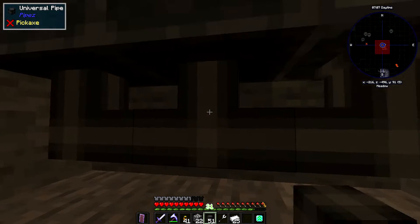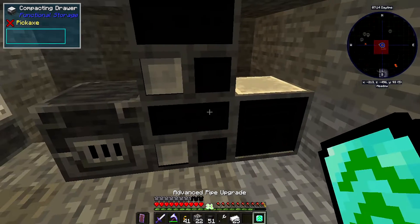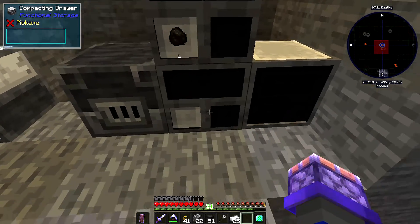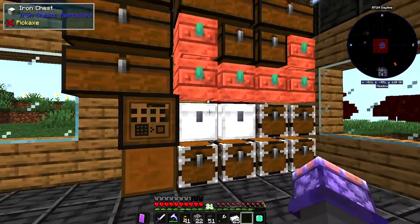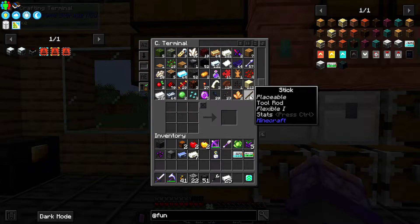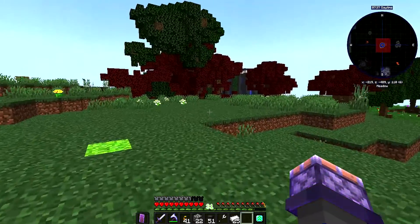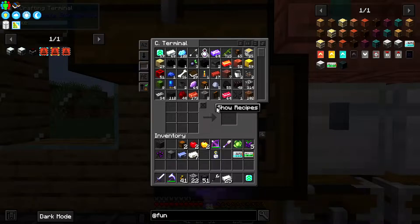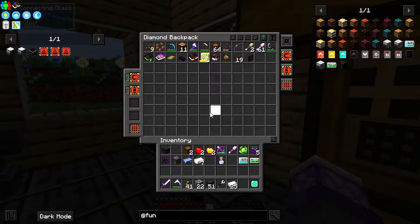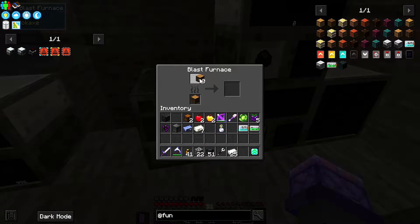We'll go like that, completely block that off. It will accept charcoal. I just have to remember to keep that stocked with wood. What's abundant around here? Looks like oak. I've got oak logs on me so I can use oak logs to make charcoal.